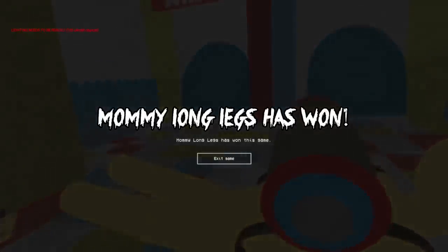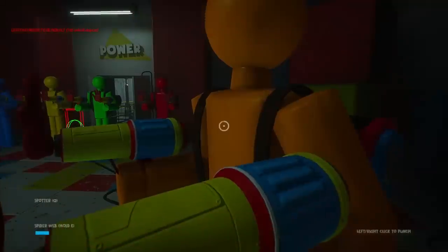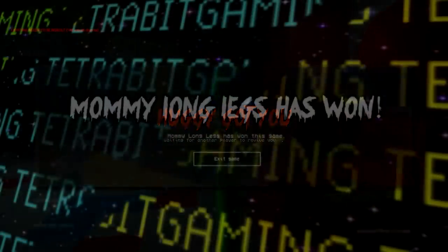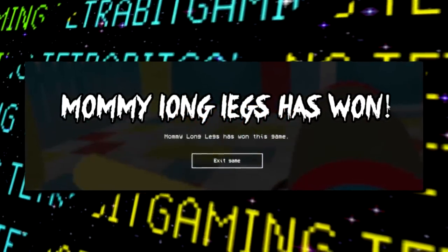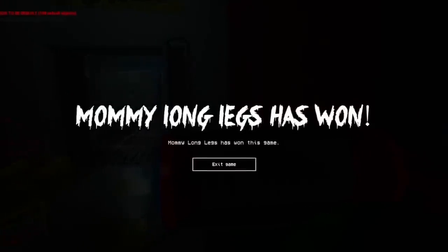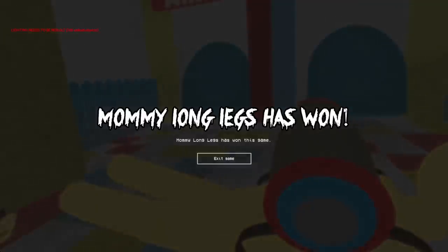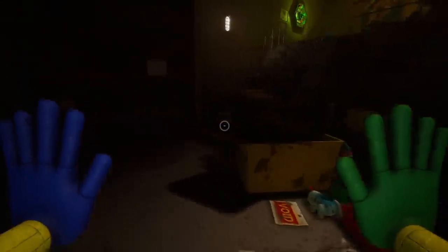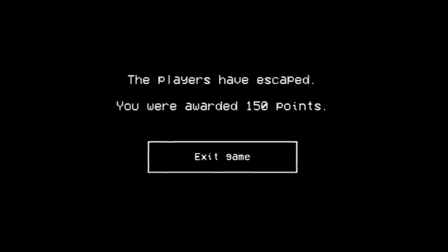There are also some leftover screens meant for this multiplayer mode. First, there is a screen that would appear when Huggy Wuggy would down a player, mentioning that another player could revive them. Next there's a screen for when Mommy Long Legs - or 'Mommy young eggs' as someone forgot to capitalize - would win the game, presumably once all players are taken down by the enemy monsters. And conversely, there's also a screen for when the players would have won the round by escaping.